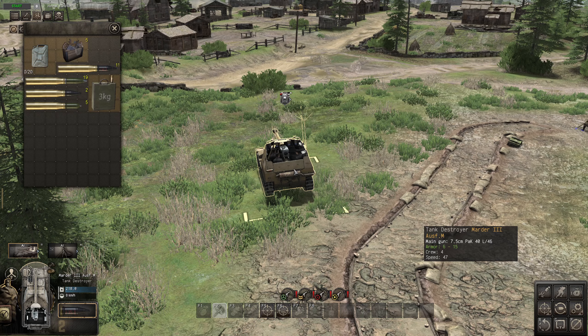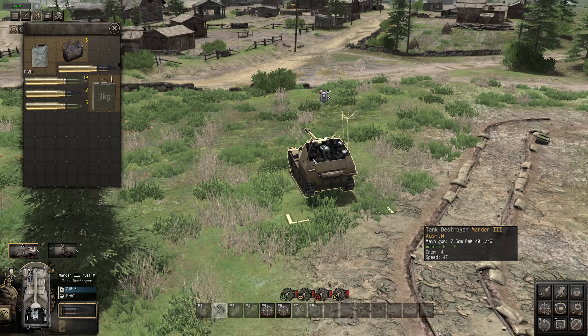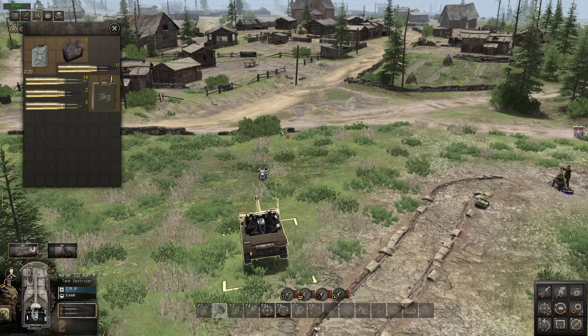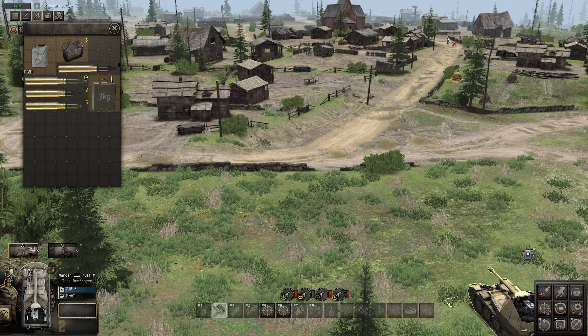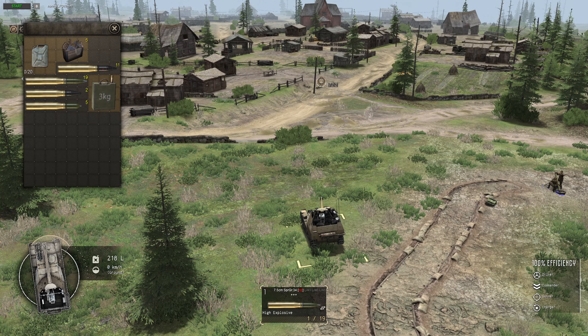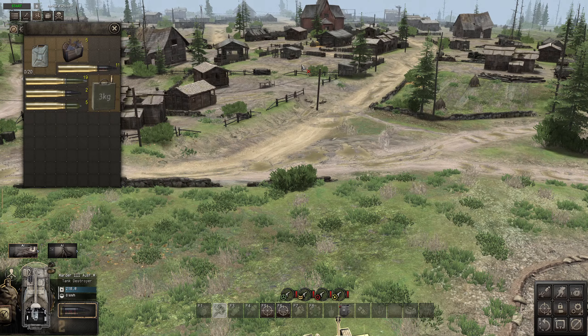So here we have the Marder 3 — it's a light tank destroyer, light but not a very powerful weapon. There is an issue in this game: when you are firing at a tank and infantry shows up, the vehicle instantly switches to high explosive. And it's a pain because if a T-34 then rolls down the road you have a high explosive round loaded and you have to switch back to other ammunition types, which takes time. If you have armor-piercing loaded and you lock the ammo type, it's locked — he won't switch even if there's infantry there.